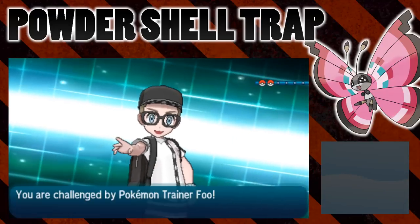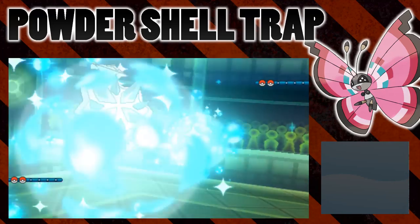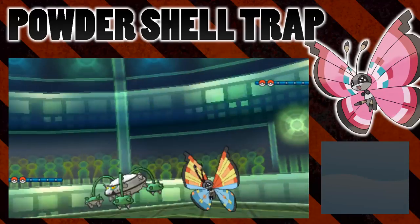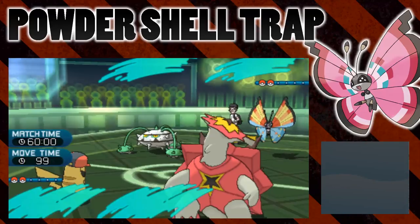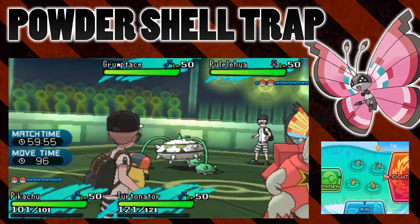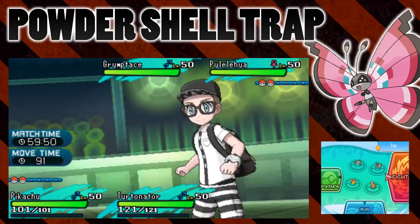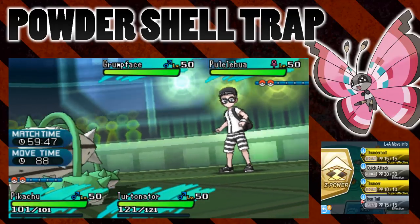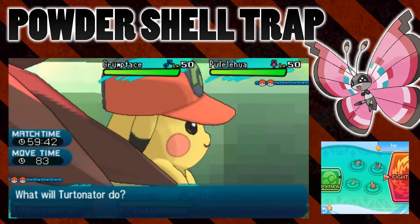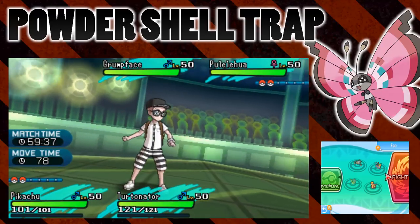Sorry about that explanation — we've got that out of the way and we are into the battle. I've previously shown that if an ally uses a physical move on Turtonator, then Shell Trap tries to activate but it can't on its ally — it can only activate on enemies. So I'll actually go for an Iron Tail on Turtonator to try and activate it with Pikachu, to see if even though the trap doesn't activate, it can trigger the Powder also.